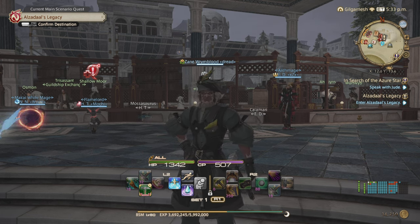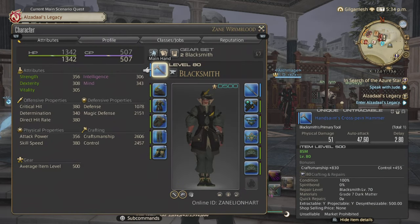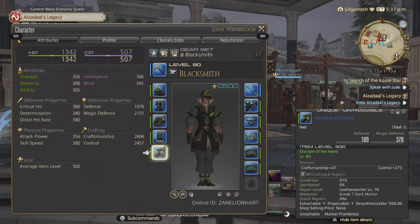And everything is going to be in a one-button macro. The first thing you guys need is the level 80 script gear - the Hand Saint main hand tools, off hand tools, left side, and accessories. Your CP is 507, Craftsmanship is 2606, and Control is 2457. And that's all you need.